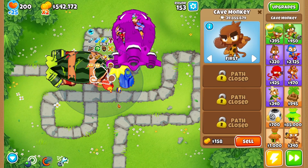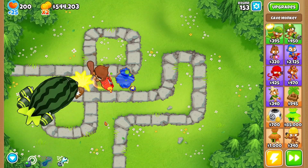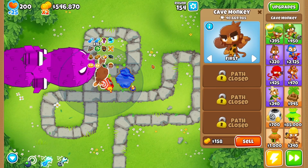The tech bot should go back to overclocking him again. We're at 163 overclocks — that's nuts. There are a lot of towers that, if they were at that, would be much stronger. But I'm actually really impressed right now. Cave monkey's nice.